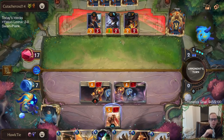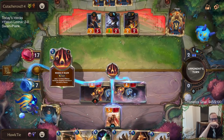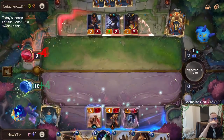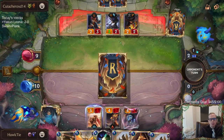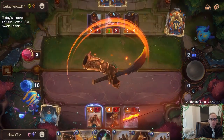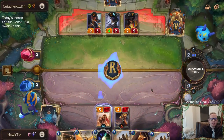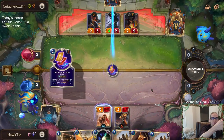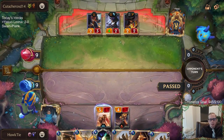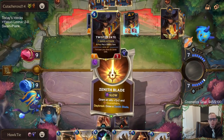I wonder if I should just not even attack for the lifesteal. They just didn't block my lifesteal unit. Like, why not throw a Stone Stackers in front of it just in case? Well, with the cards they had, that went about as good as it possibly could for me.